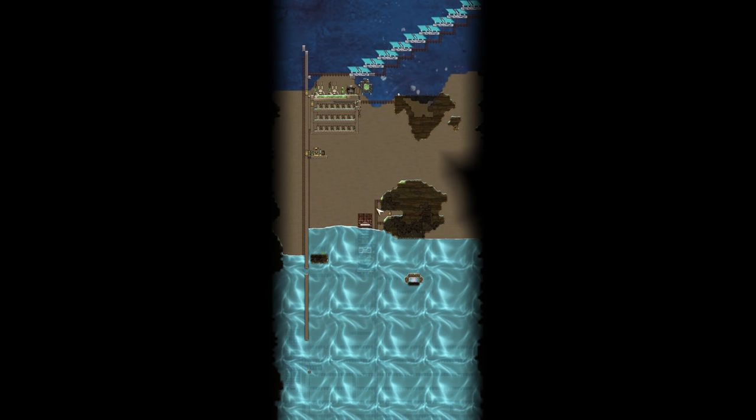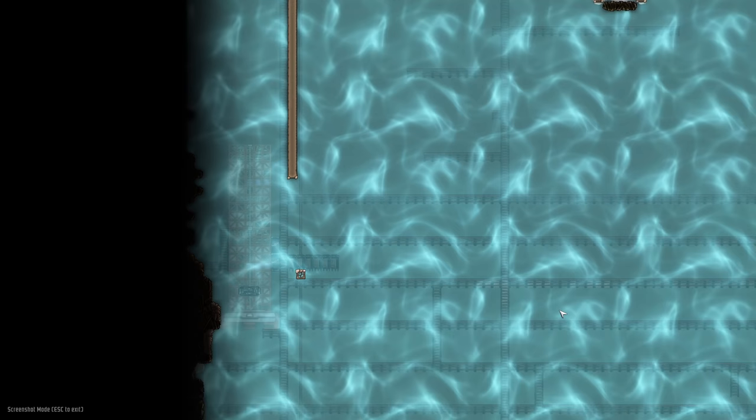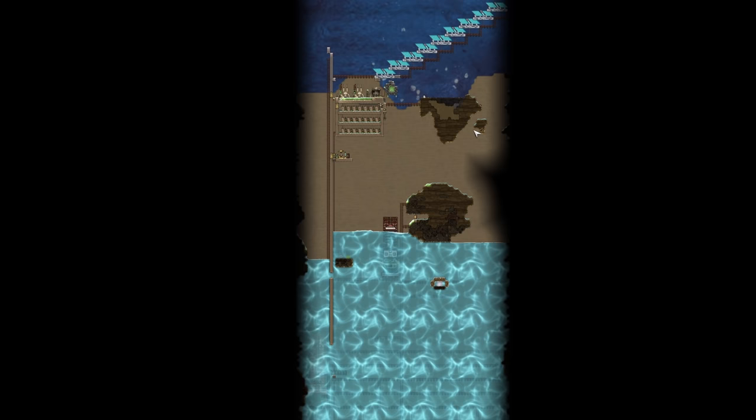We're back with some more Oxygen Not Included, and today we're going to claim the water planet. We've already sort of claimed it, but what we're going to do is build a permanent settlement here for a colonist or two. Their job will be to empty the desalinator.